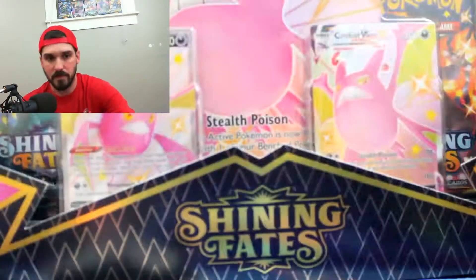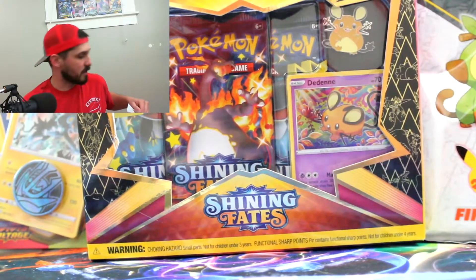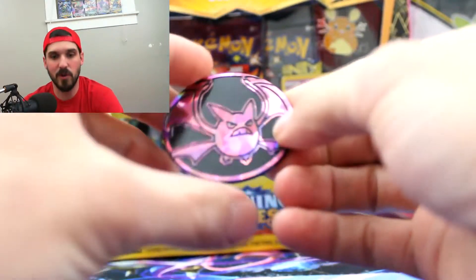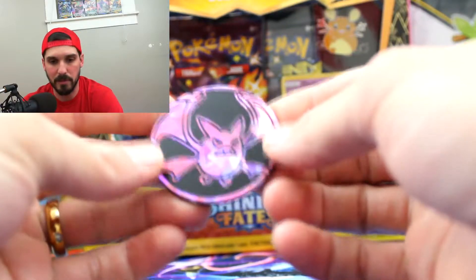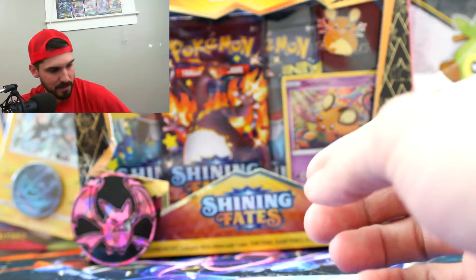Here you go, just in case you want to see these inside the box. We'll go through each item one by one. First item on the docket — boom, you get this coin. Look at that little coin. The Crobat purple coin. It says Pokemon on the back, just like always, but you got the shattered glass kind of hollow pattern on the back of it. So that's really nice.